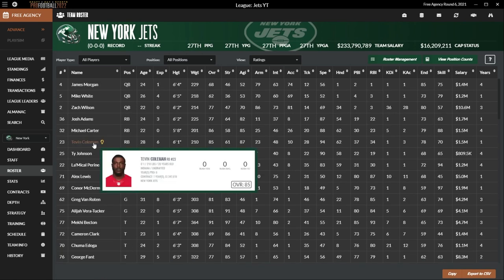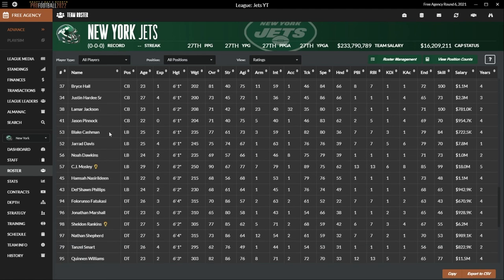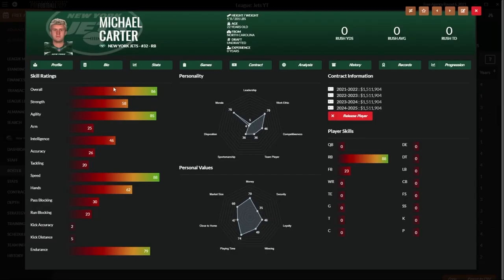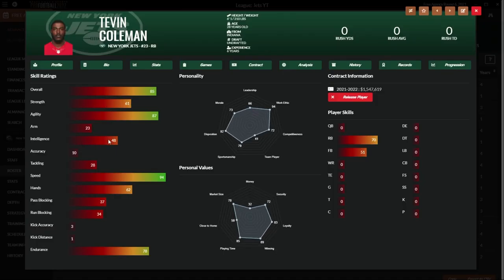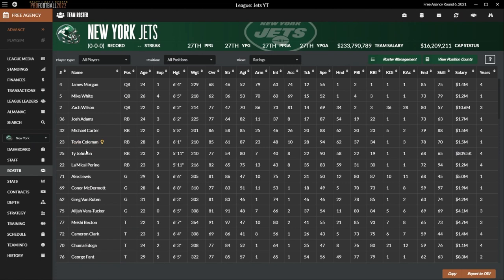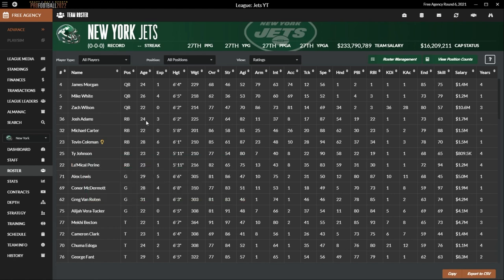It doesn't look like we have a lot of mentor options for Zach Wilson. We've got Tevin Coleman, who I'll probably use to mentor Michael Carter — another rookie who will be our starting running back. CJ Mosley at linebacker might mentor someone. Mike White and James Morgan are our other two quarterbacks. Michael Carter will likely be our starting running back — 86 overall, 85 agility, a real burner. We're going to try to be a run-focused team to take the pressure off the rookie Wilson.